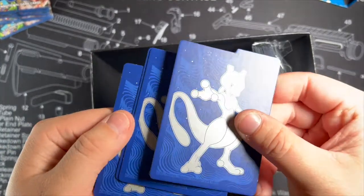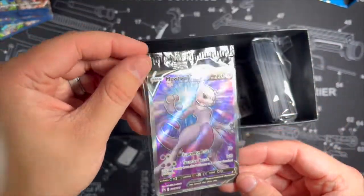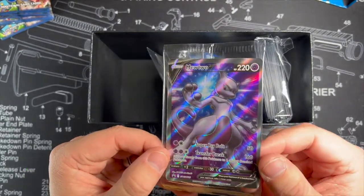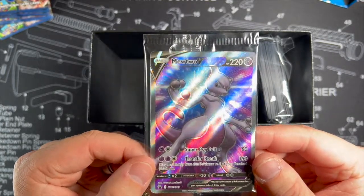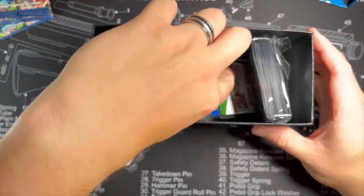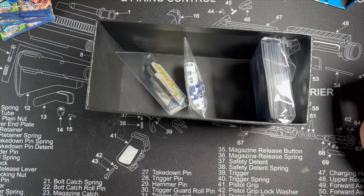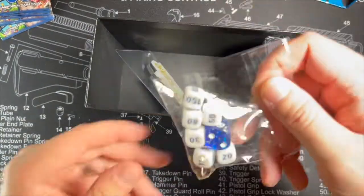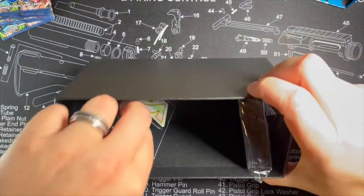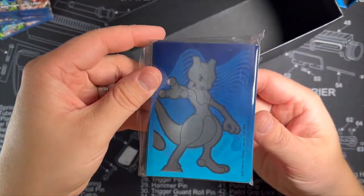We also get the dividers, which are cardboard dividers — not too bad. The promo card, which is super nice. I love these special sets that have a lot of promo cards in the Elite Trainer Boxes, like the Shiny Fates and everything like that. I love getting that extra value. And we got energies, of course, damage counters, the dice which actually have Pokemon Go on the side — pretty nice — the V-Star marker, and our sleeves, which I usually just keep sealed.